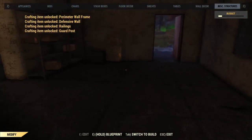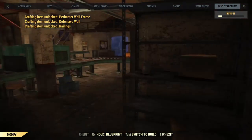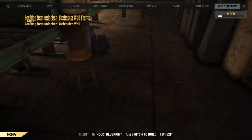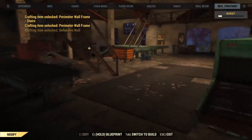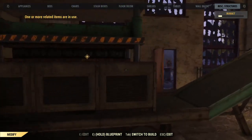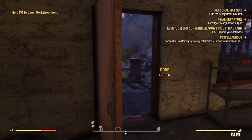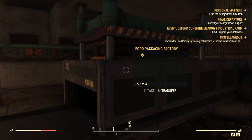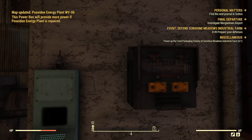I wonder if I can scrap them. So now I can go in here and scrap some things but not all things. Crafting options include railings, guard barricades, barricades — you can also get rid of doors if you want. I could also scrap that other tool bench. Oh wait, I'm storing them — not scrapping them.